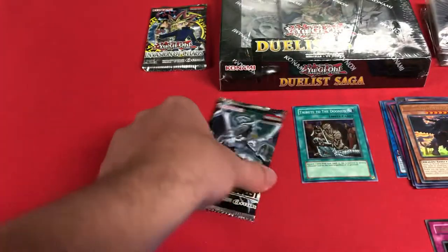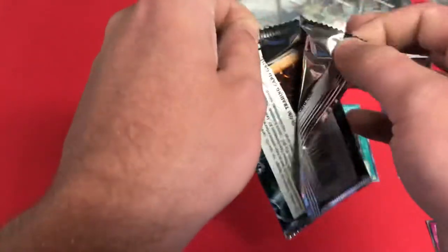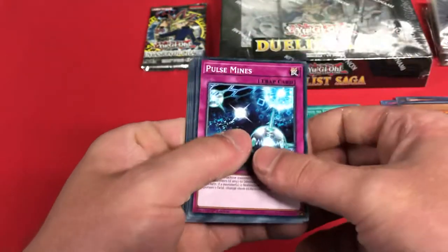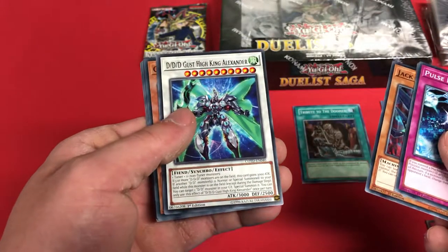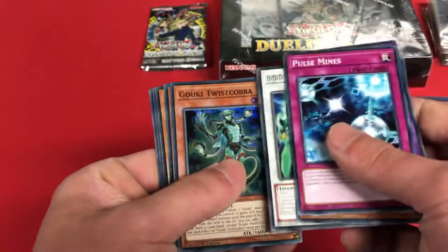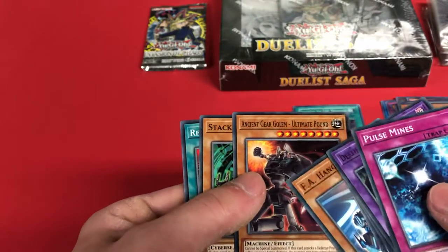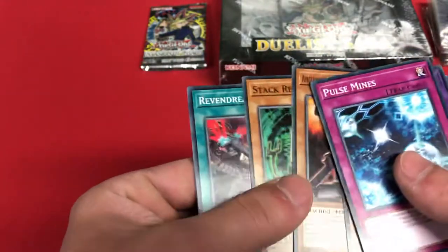I never really paid too much attention to Code of the Duelist — I think I bought like one booster box of it a while ago. Pulse Mines, Destiny Hero Dangerous, Jack Wyvern, DDD, Different Dimension Demon, Gust High King Alexander, and Gooky Twist Cobra — that's our super. Ancient Gear Ultimate Pound — I did not know this was in this set, I thought it was only in Legendary Duelist Ancient Millennium. That's pretty neat.